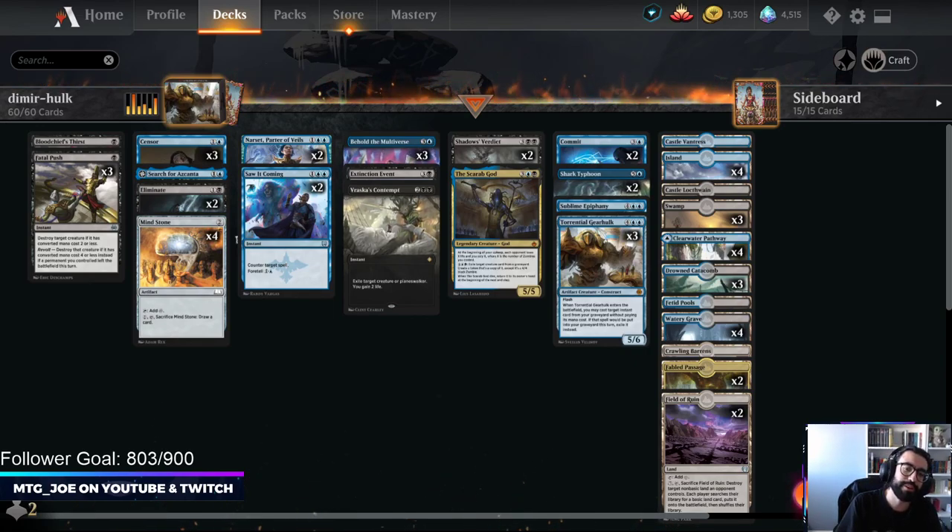Welcome back! MTG Joe here, and we are going to be playing some more Best of 1 action, this time in Historic. This is a Dimir Sublime Gearhulk deck — Dimir Hulk, if you would.